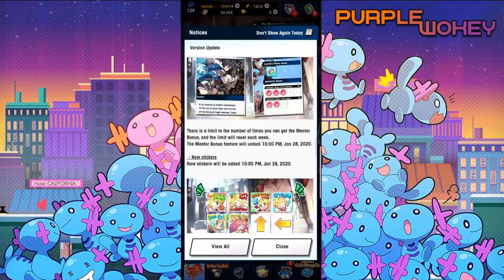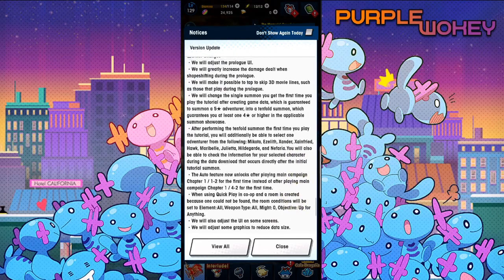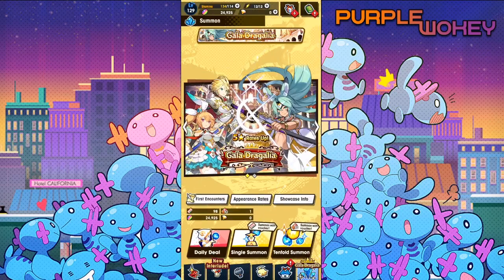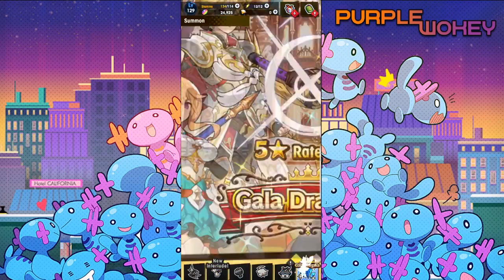If you start re-rolling around the 26th, what happens now is that you get a free summon on whatever current banner is up. In this case it's the Gala banner, which is the best time to start re-rolling because the five-star rates are doubled - at 6% - giving you the best chance of starting with something strong since all Gala units are crazy good.